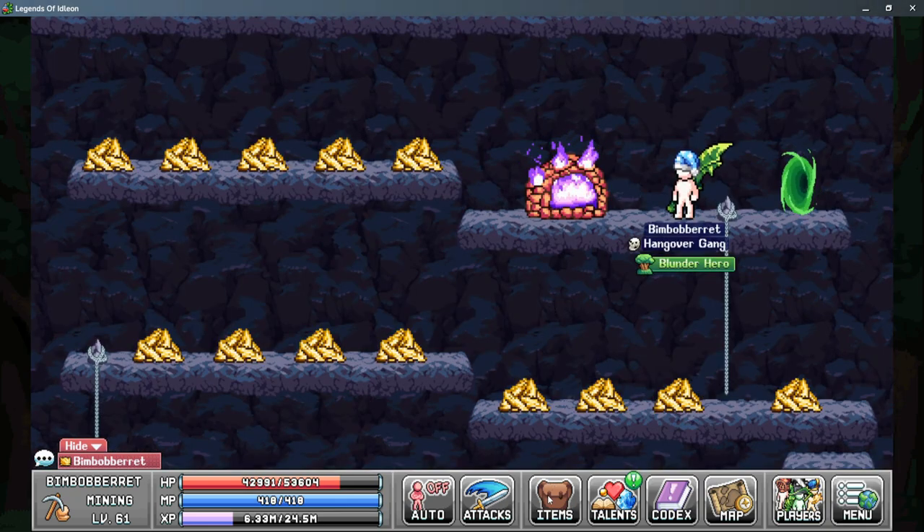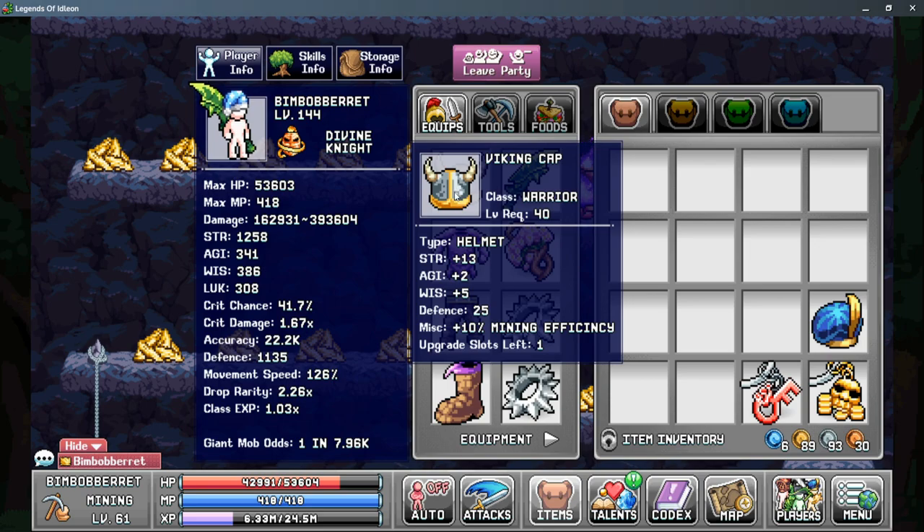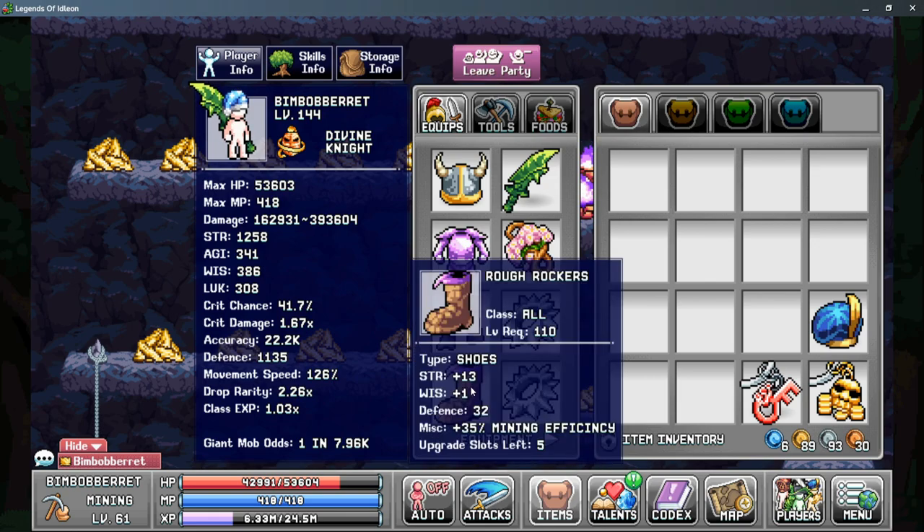So now let's talk about ways to increase your mining efficiency. First is your gear. Starting with the Viking cap, this gives you 10% mining efficiency and is made in tab 2 of the anvil. From there is the Dirty Coal Miner Baggy Soot Pants, which gives you 5% more mining efficiency and is made in tab 1. After that is the Rough Rockers, made in tab 4 of the anvil, and they give you 35% mining efficiency. However, there is a tab 2 version called the Cavern Trekkers that gives you 20% mining efficiency, and I would upgrade these as soon as possible as it's a great boost to your overall gains.